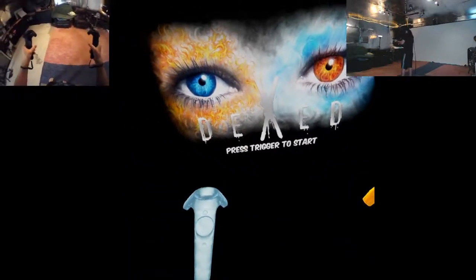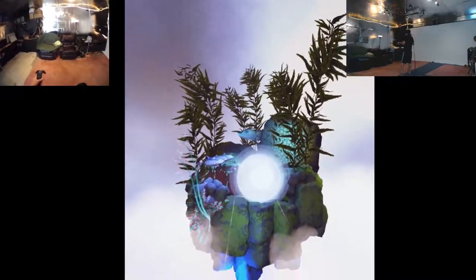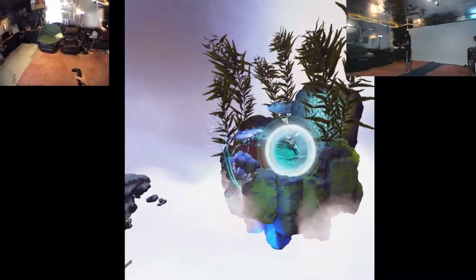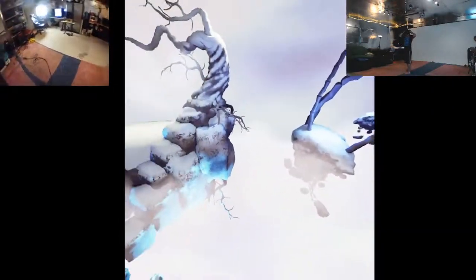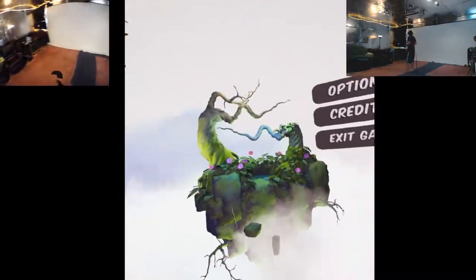Press trigger to start. Boom! Oh my god, it's a fish. And... water? What is this game? There's a snowman behind me and lava? What the hell? Are these all different levels?